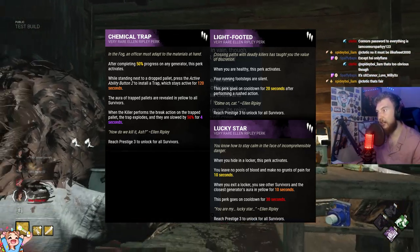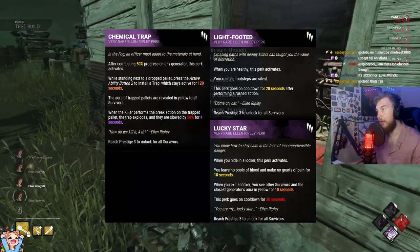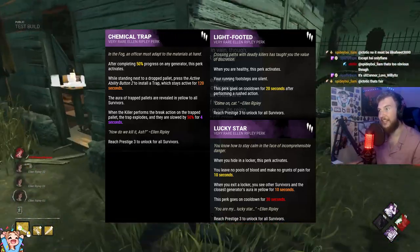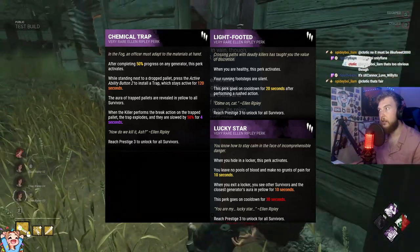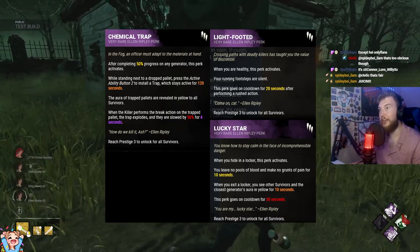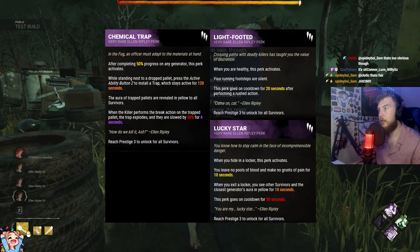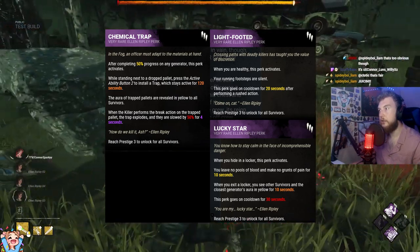The next perk is Lightfooted. When you are healthy, this perk activates and your running footsteps are completely silent. The perk goes on cooldown for 20 seconds after performing a rushed action. This is basically like Iron Will in terms of footsteps for survivors. I think this is a very powerful perk — as long as people don't rush vault or perform rushed actions, it would be very useful for survivors looking to be silent, sneak around the map, and try not to get spotted as easily.